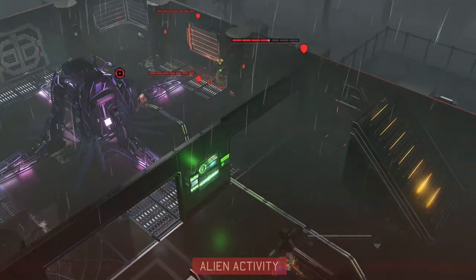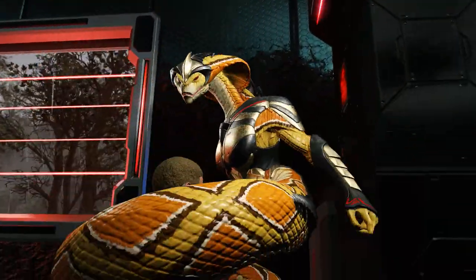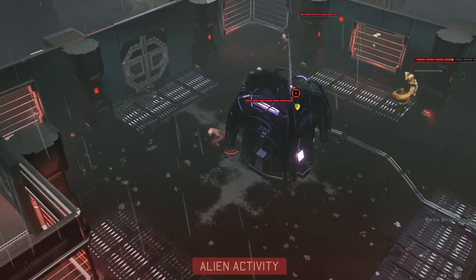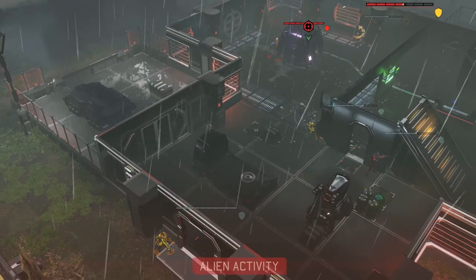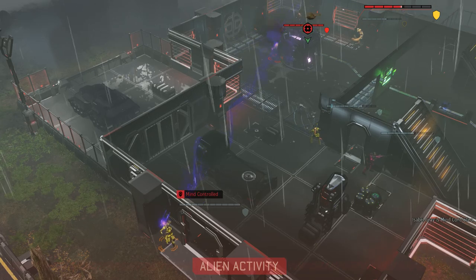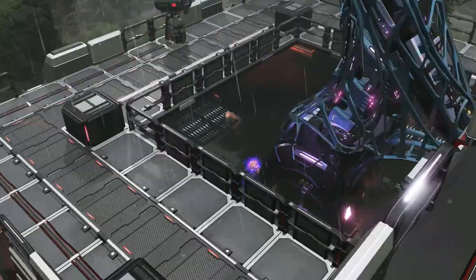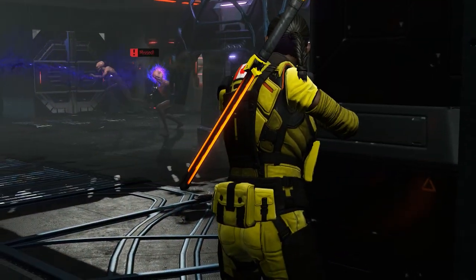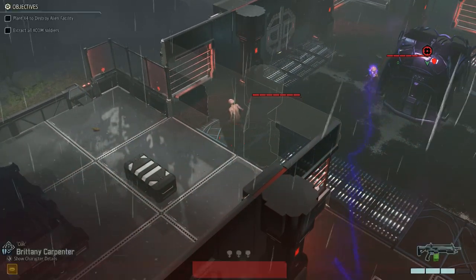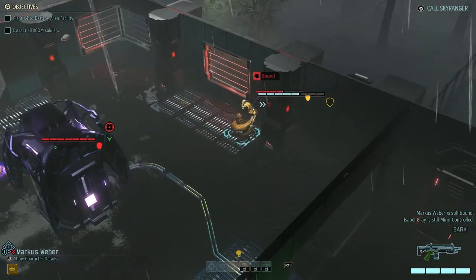Probably going to get some tongue action from the snake - and we did. I'm a hit, I'm a hit - 3 damage, way more than I thought. We got mind controlled so we've got to take that sectoid out now. He double moved - that's good but we've got to deal with this.